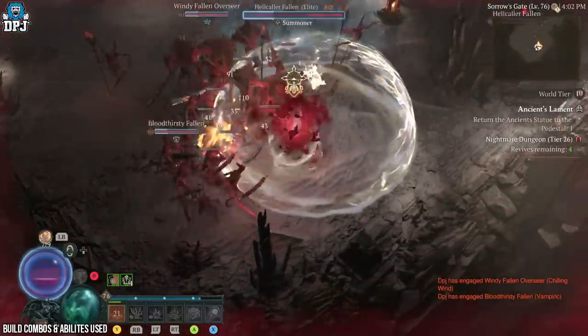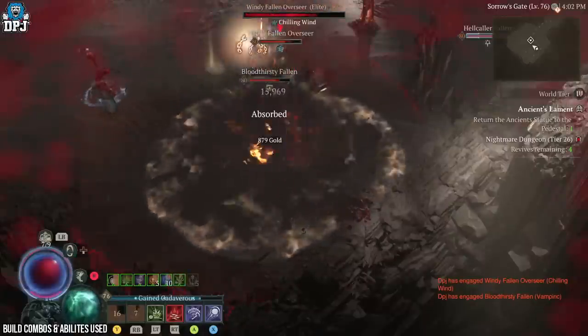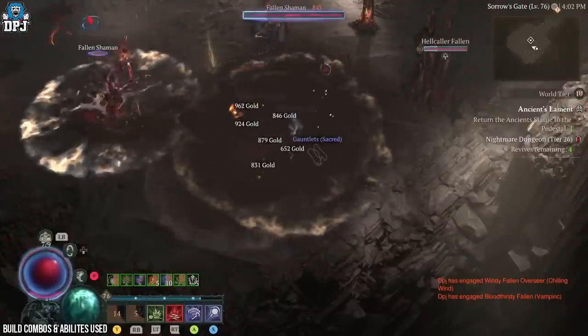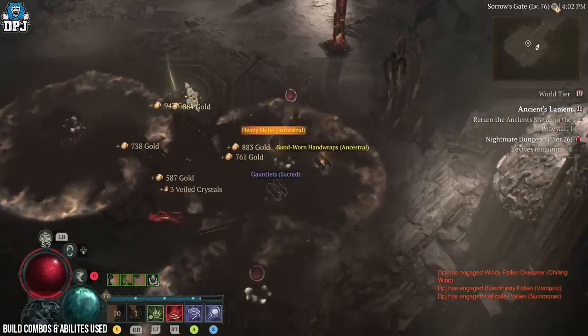Blood Wave is my ultimate — I was using Blood Storm but felt I was only getting 50% of its benefits due to sacrificing my golem. Sacrificing all minions is beneficial to everything this build does.